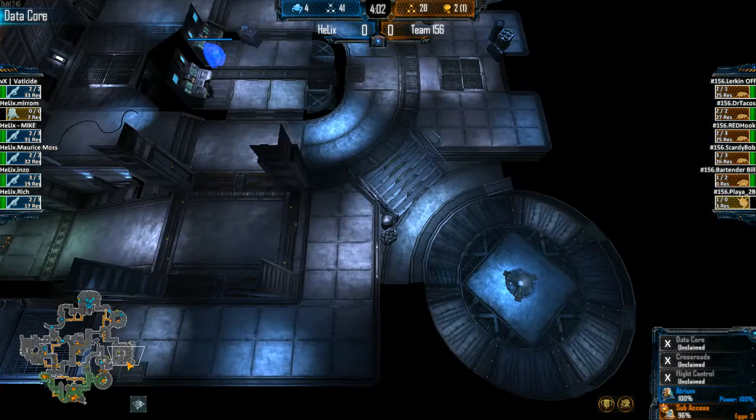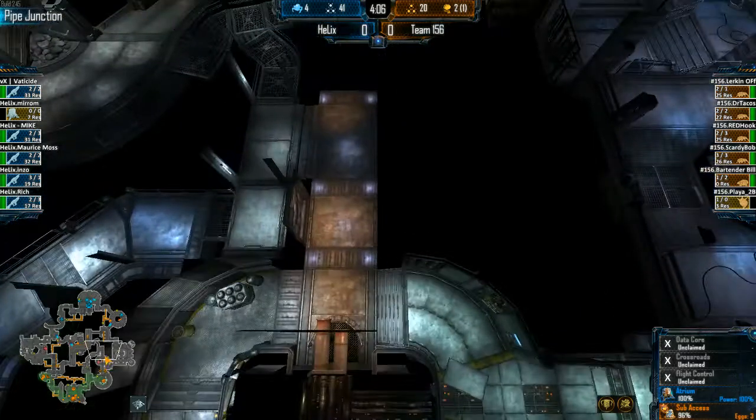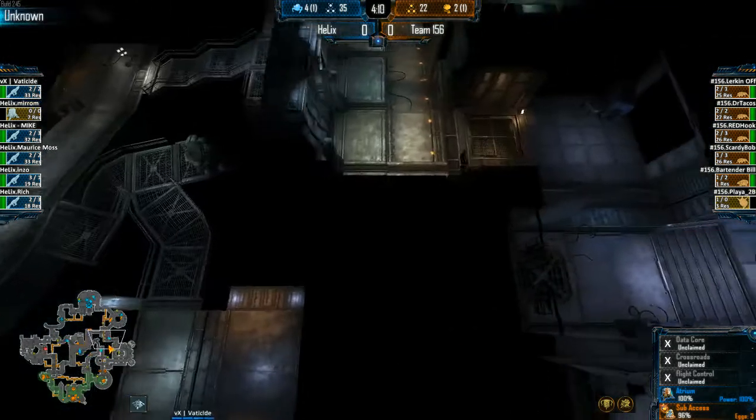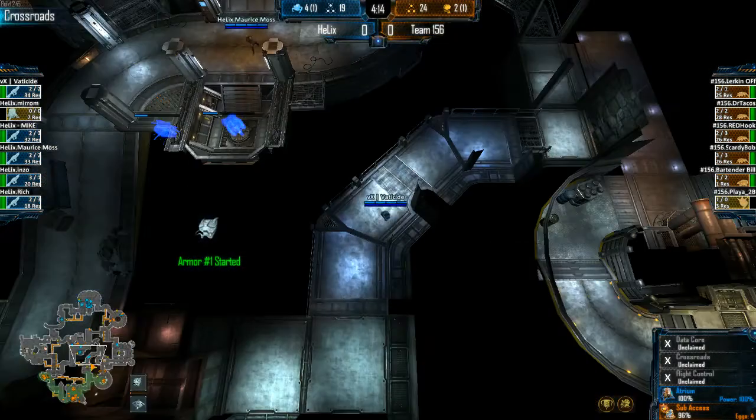Vatiside moving forward now. Looks like they're opting not to build the extractor at Data Core, but I think that's a little bit of a misstep — the power is almost done, go ahead and build it, get some extra res going. If he's not going to pressure anyway, he needs to move through there. Opting instead to go through maintenance, accessed by himself.